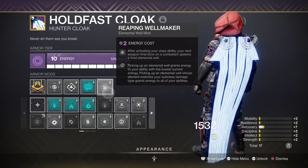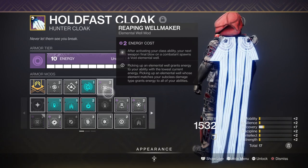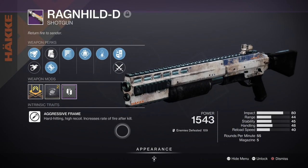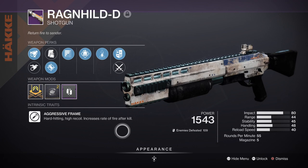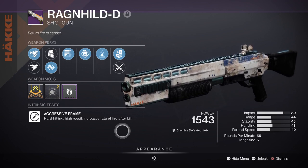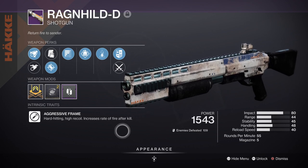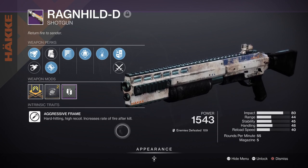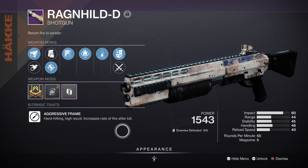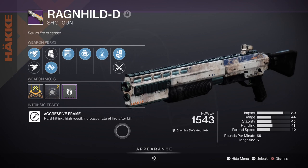For weapons, you want something that complements this style of play. As you'll be invisible all the time, it makes sense to have the Gnawing Hunger or a similar void shotgun with Subsistence and Demolitionist. As you're invisible and at close range, you can use it to take out heavy or powerful combatants nearby. Any good perk roll works here, but that roll will really help the build. Alternatively, any SMG is a good choice — especially the raid SMG — if you're taking on more combatants at once.